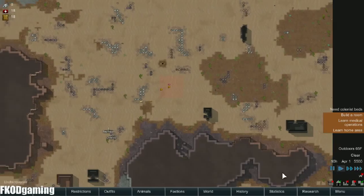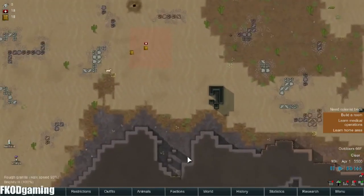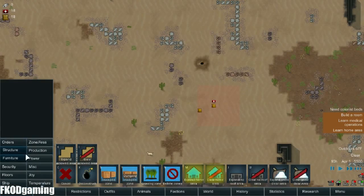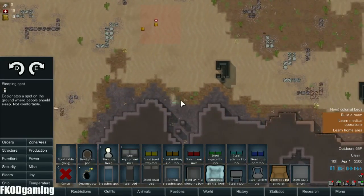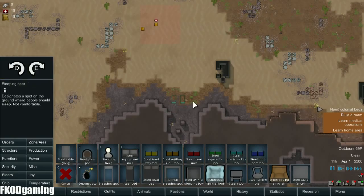That's most of the stuff flagged as forbidden — we'll do a better sweep in a second. Let's go ahead and get some sleeping spots down. For the most part right now, people are going to be sleeping out in the open, but they'll just have to deal with it.